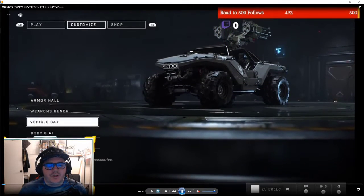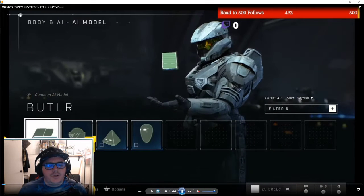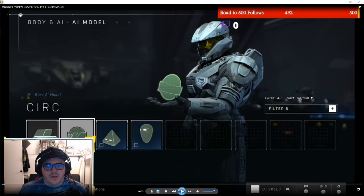Weapon bench and body and AI — this is where you go in and choose your own AI. I loved the little CIRC. I think his name is Chris; I'm not sure how to say his name. I think he's cute and pretty hilarious. I thought he was awesome.